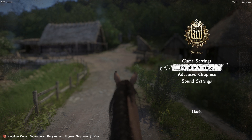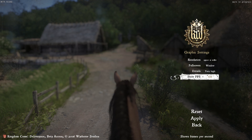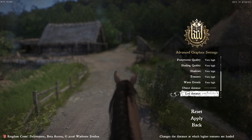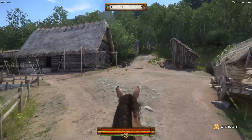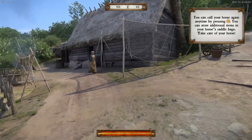Let me show you my graphic settings. I'm using 1920x1080 resolution, fullscreen window, details are very high — which is the highest you can have. I've got advanced graphics and as you can see everything's on very high, so we have the best stuff going. I've got motion blur off. The trailers on the Warhorse Studios YouTube channel do actually look a little bit better — you will notice the occasional pop-in in this game, but you have to remember this is still a beta.